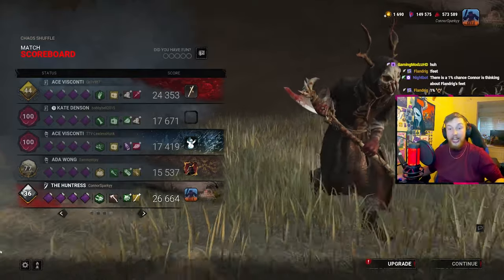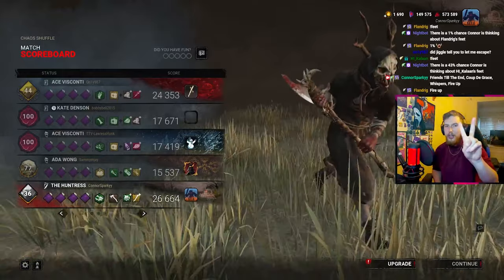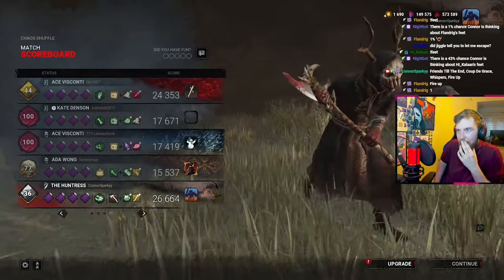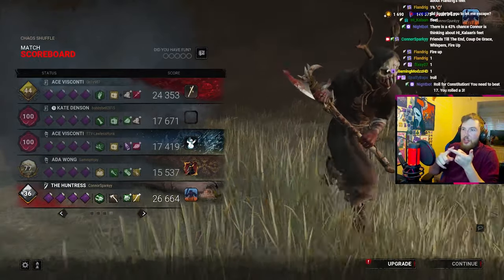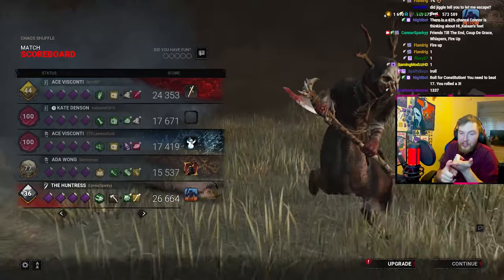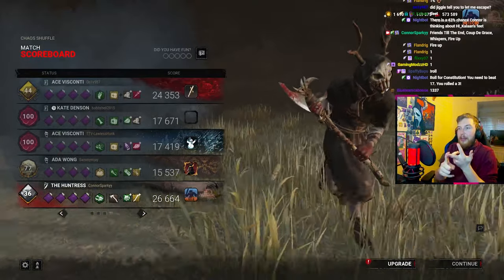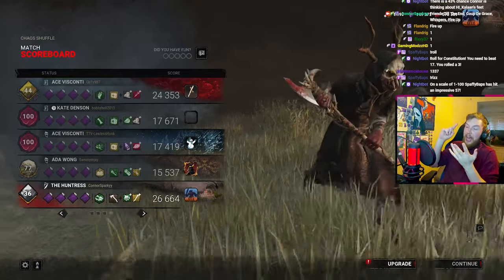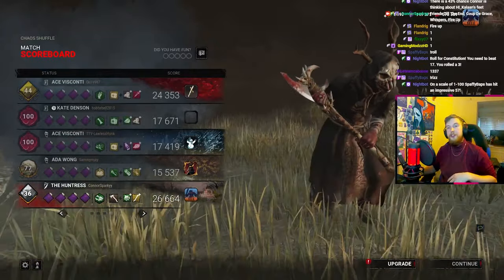We are guessing and locking in. One in chat if we lock it in, two if we don't. It had to be Fire Up, right - we were kicking pallets quicker. We changed the obsession and saw the aura, and I'm assuming they were exposed but we couldn't actually prove that. Whispers was enabling and apparently there was an audio notification - I didn't even know that was a thing. Coup de Grâce was 100% because we got a long lunge.